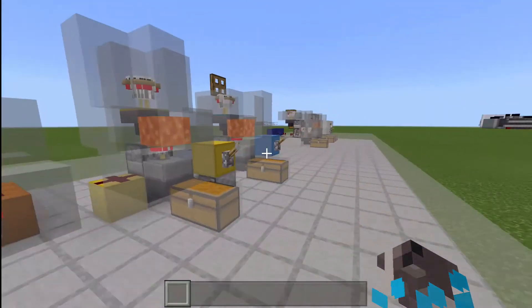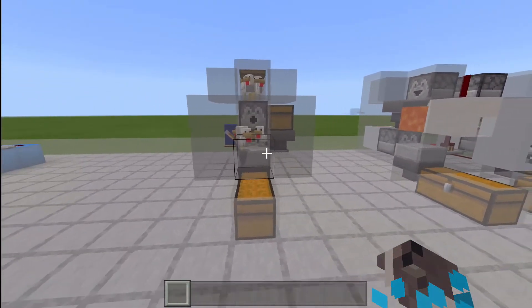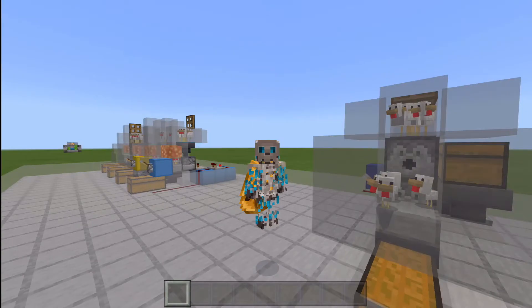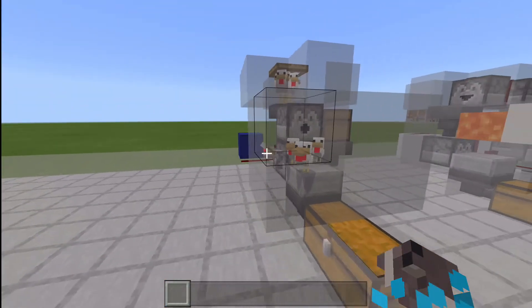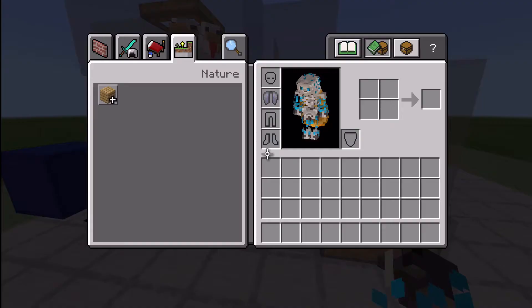There is one that isn't broken, and that would be this one over here. This design is made by Silent Whisperer, and I will leave a link in the description for those who want to see the tutorial and explanation of how it works. I'll go ahead and grab a couple of eggs so you guys can see what it does when they pass through.